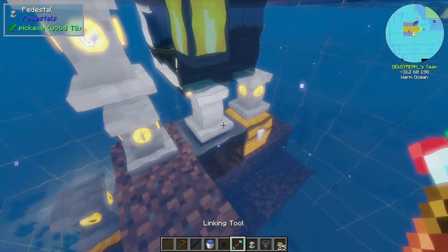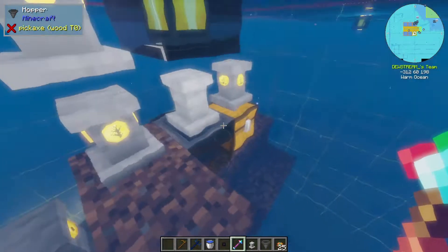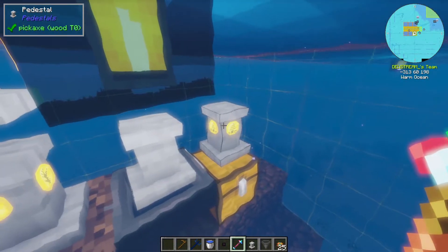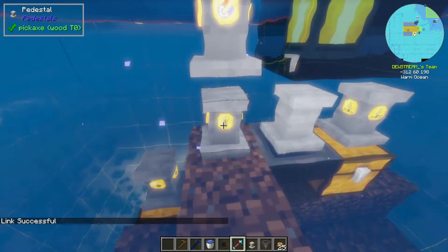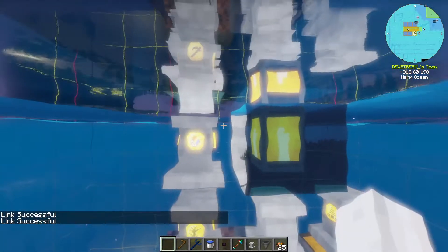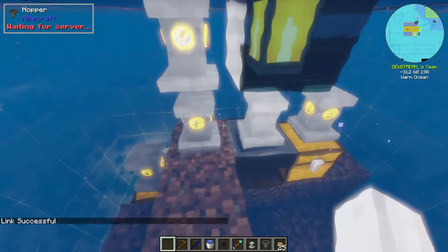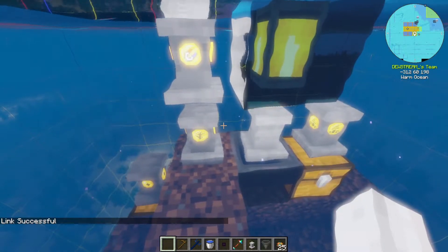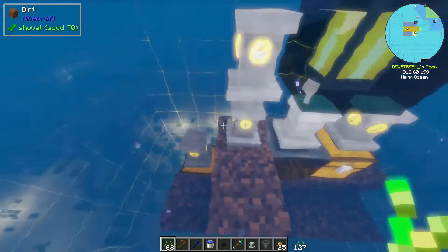Essentially this guy's going to get sent wheat seeds and then it's going to send it to the planter - that's the theory here. I want this guy to be receiving, so I shift right-click him, then from this guy who's going to be sending, shift right-click - link successful. Then I want the planter to be receiving from this guy - link successful. I believe that is now set up.